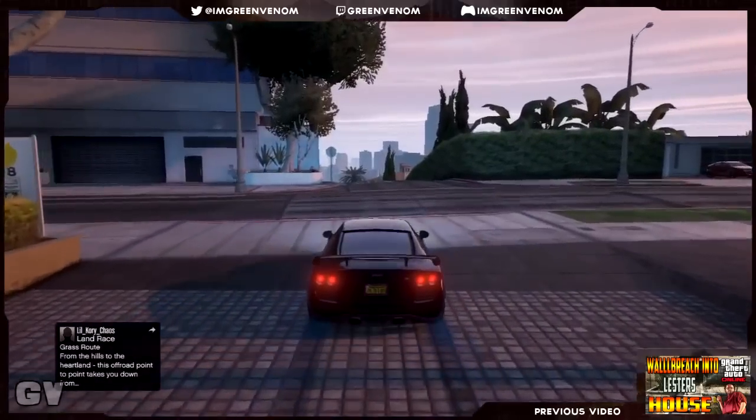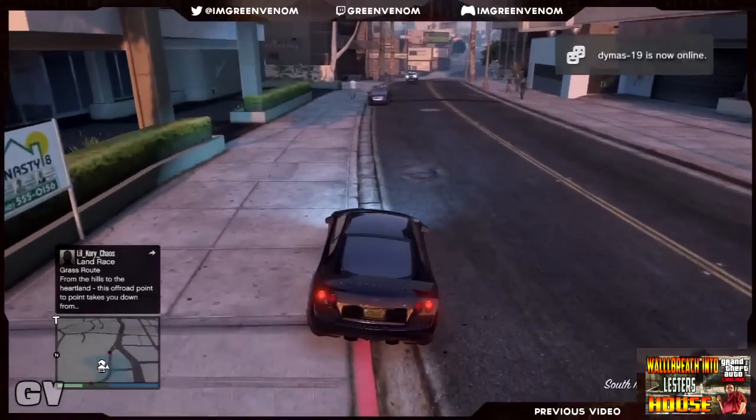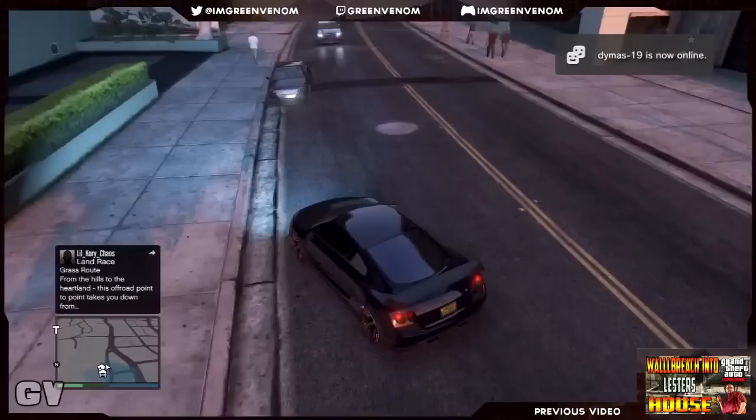Once you go outside the garage, you'd see at the top left corner it's showing Morris Mutual Insurance. Now park your vehicle, put a C4 on it, and explode it once again.